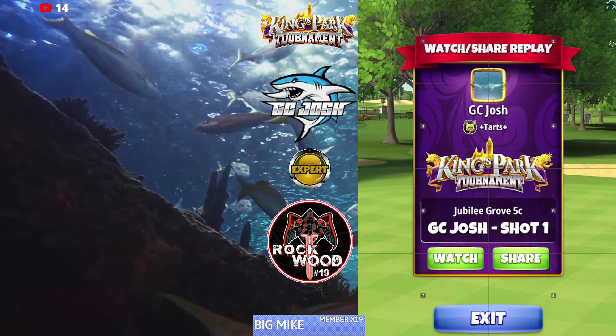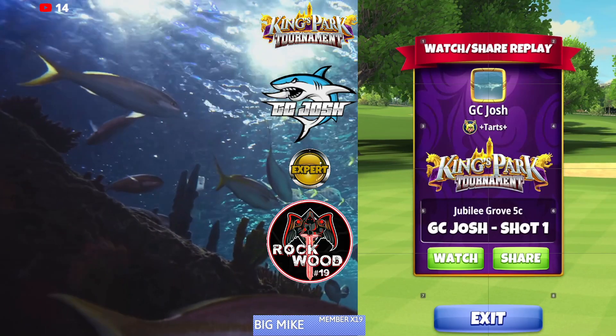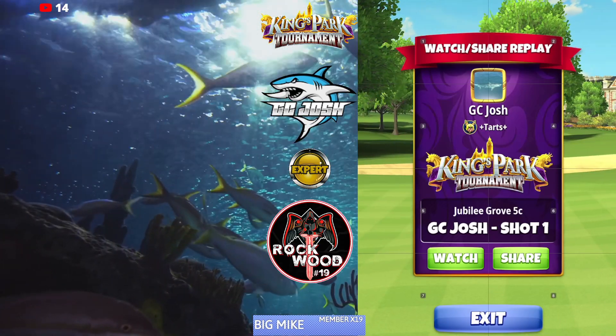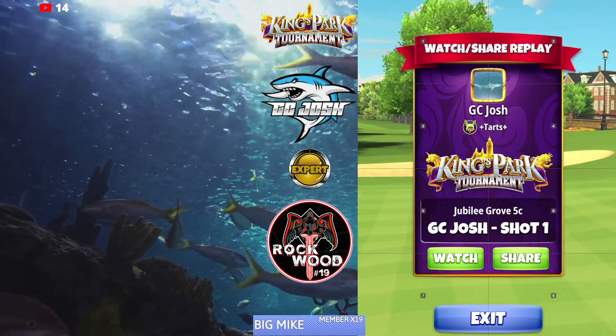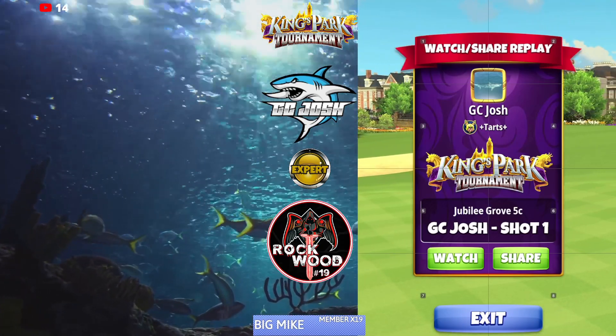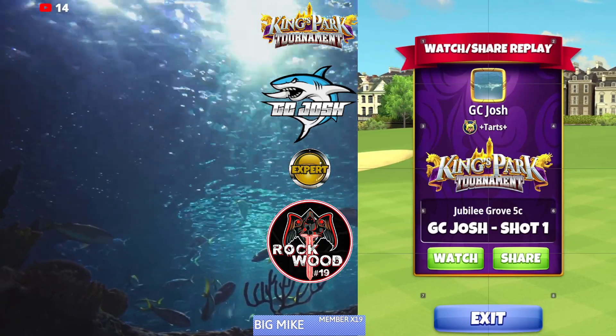Welcome back to the King's Park Tournament Expert Division qualifying round, hole number three, option number two. This is a wind five option, and in my opinion it will give you the best chance at dropping the albatross here.